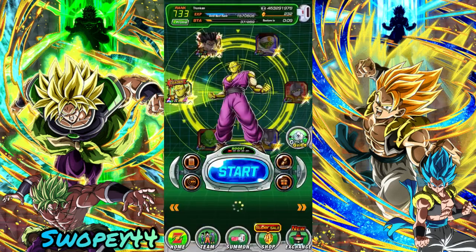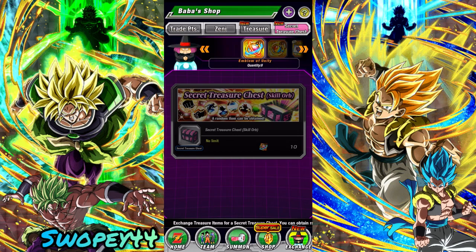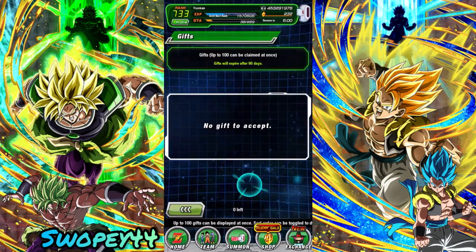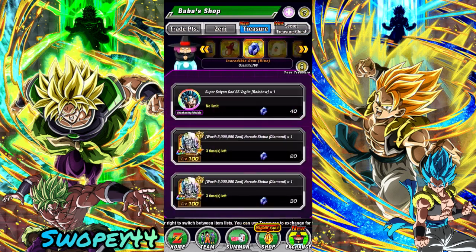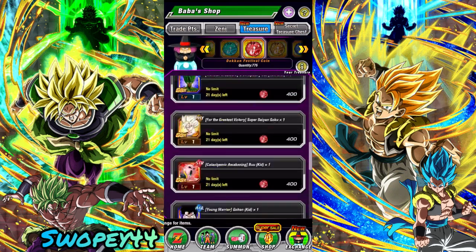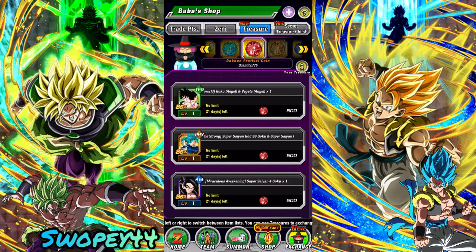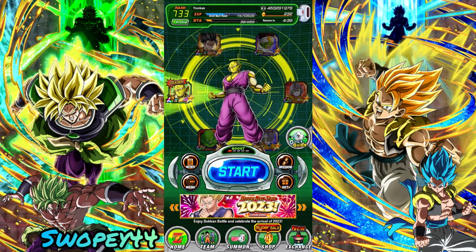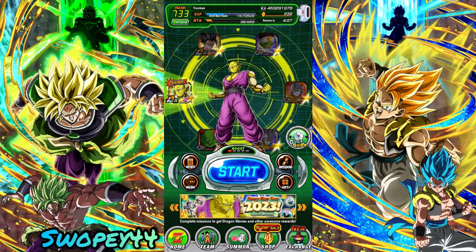Alright guys, that's gonna be it for the step-up banners. Let me know if you guys are deciding to summon — we got a bunch of red coins here too — or if you're gonna be saving for what's to come next. Probably saving for Saiyan Day. I don't know what's gonna drop in between then, probably either Dokkan Fest Yamcha or Dokkan Fest Bardock — Tech Bardock. Alright guys, let me know what you think and how your summons are going around this time of year. As always, thanks for watching, I hope you guys enjoyed, and I'll see you in the next one.